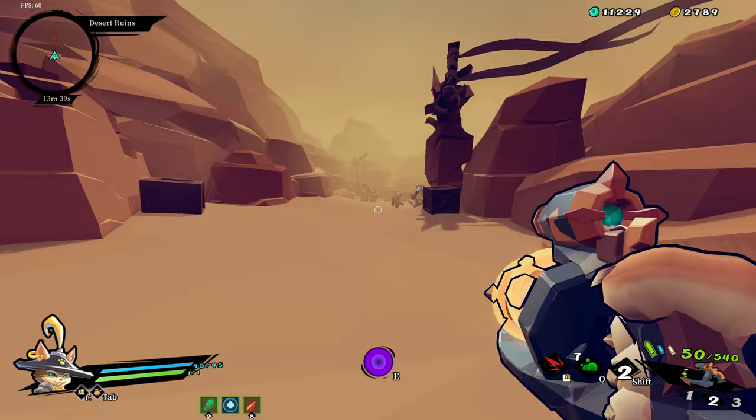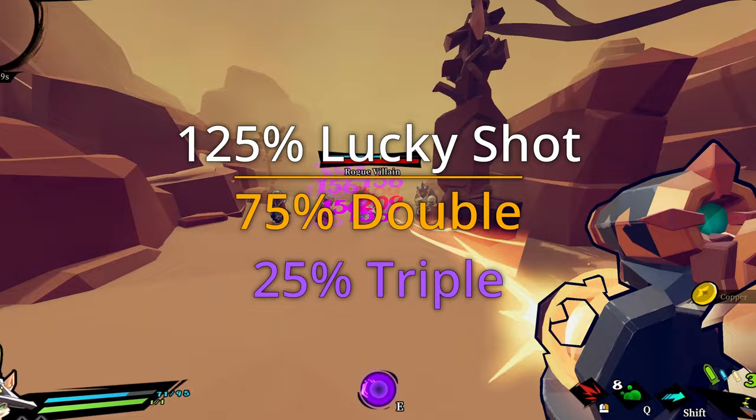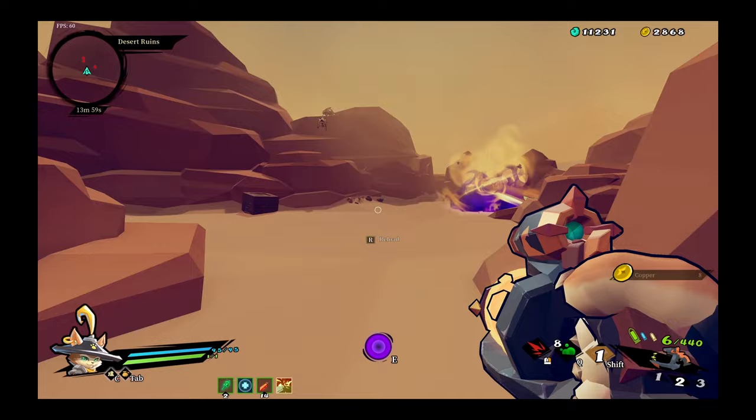Eighteenth, Lucky Shot is essentially the same as a damage increase. 25% chance means you have a 25% chance to deal double damage. 125% means 25% chance for triple damage or 75% chance for double. This is what makes all the funny colors. But 300% is the cap, so if everything is red, more Lucky Shot chance is completely useless — though you rarely ever reach that limit.